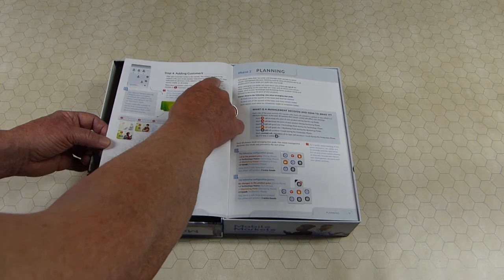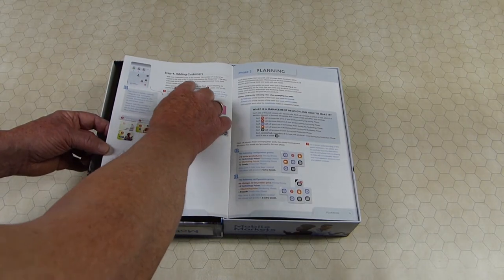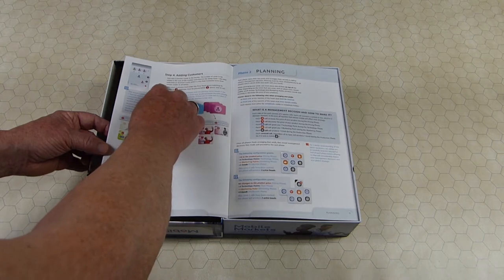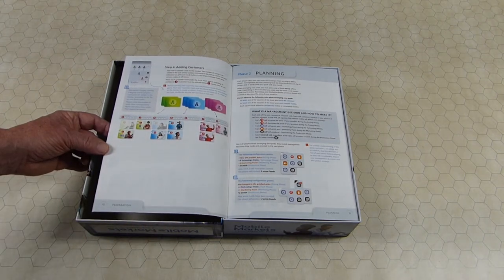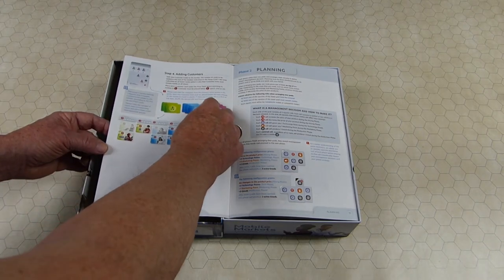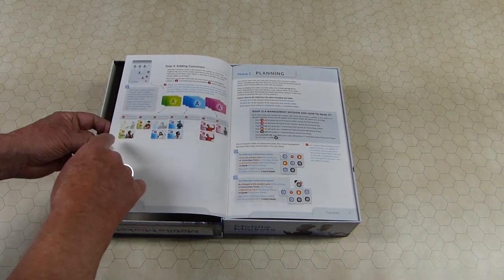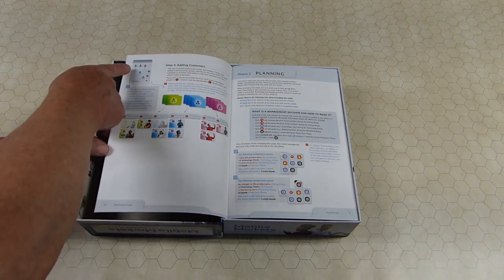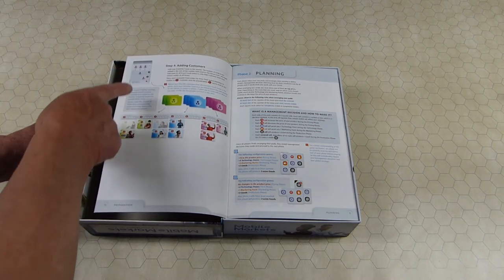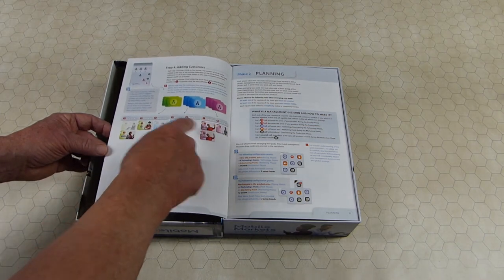Then add customers to the market. Customers left over stay there. You always add the sum of the numbers indicated in the setup cards plus the total for the event cards, so each turn there are more customers added than the last turn, plus possible leftovers. It's not filling up to that number — it's always adding that number. So if it's two, three, three, even if there are leftover customers, you're going to add two, three, and three.